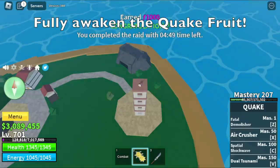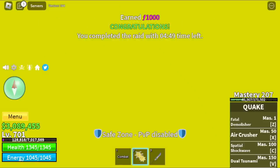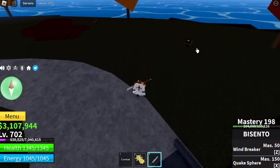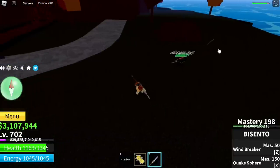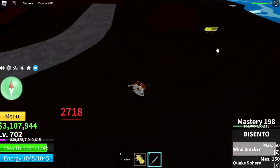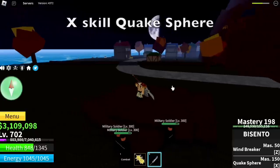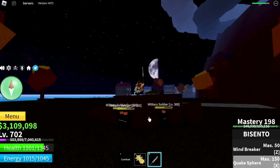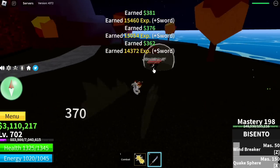So guys, to fully awaken the Quakefruit, you need 17,000 Fragments — that's a lot. We're gonna showcase the Bicento skills as well as the fully awakened Quakefruit. For the Bicento, this is the Z skill — Windbreaker. I don't like the knockback. The X skill is Quake Spear. I like this one better. And that's it for the skills of the Bicento.